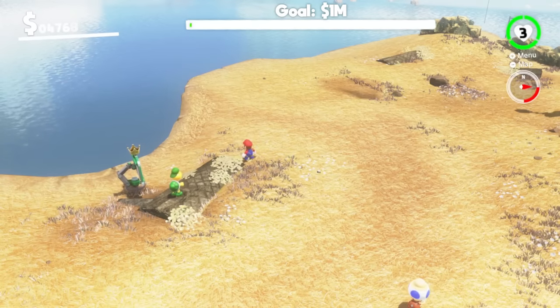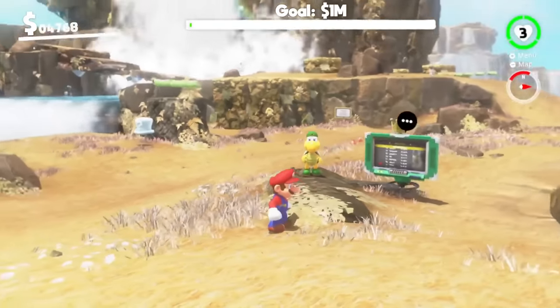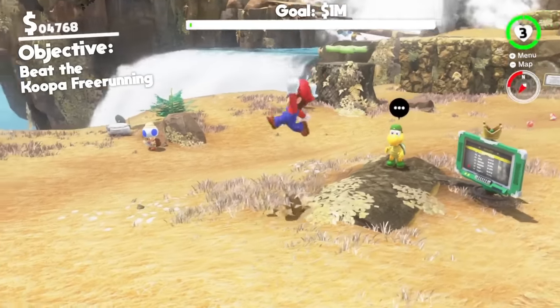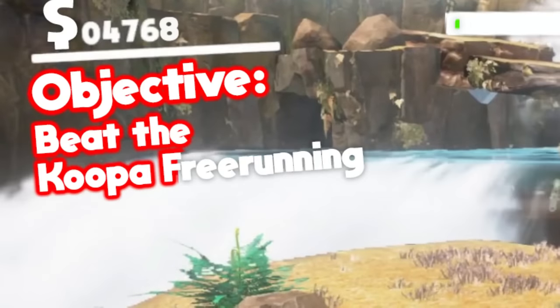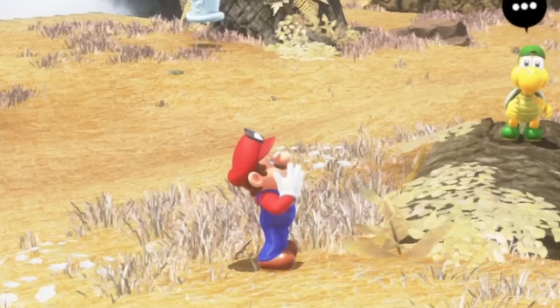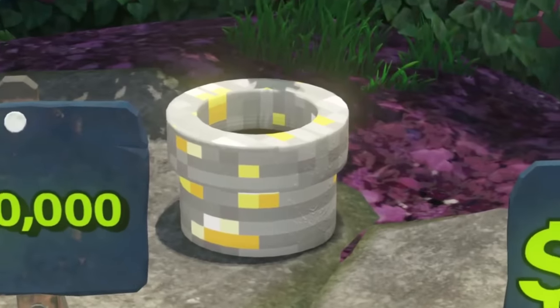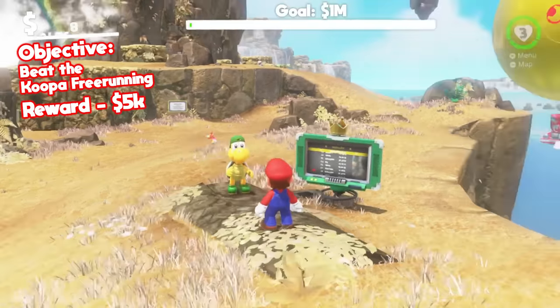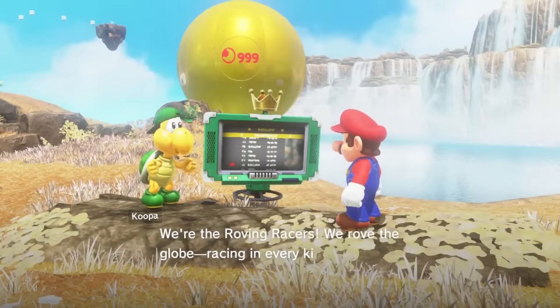The stone pipe has taken us to the Cascade Kingdom, but everything looks dead. We've also got a new objective: beat the Koopa Freerunning for a reward of $5,000. If we get that money, we'll be able to buy the next pipe — the gold ore pipe — and also buy the time travel power-up.